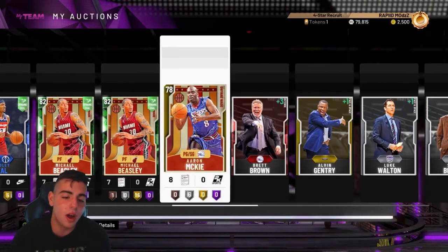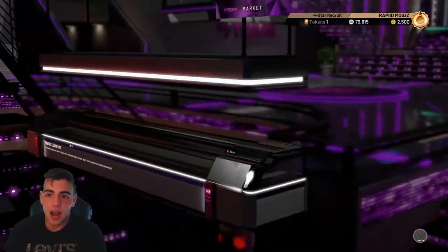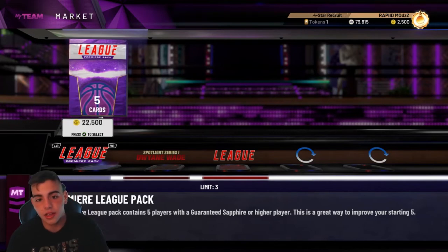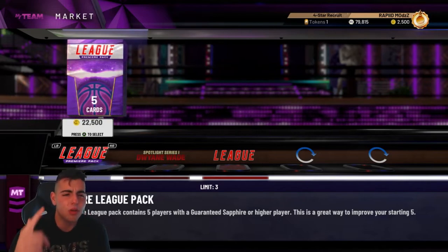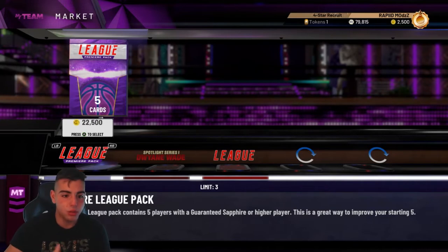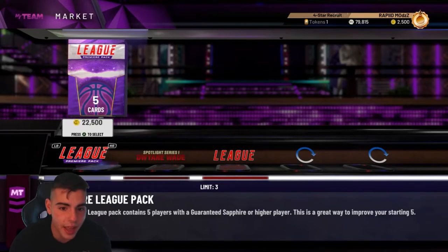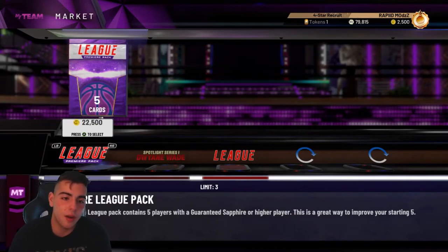This is my auction right here, and this is why I'm going to say do not pop those D-Wave packs. Now listen — the League Primetime Box. These packs were in the game last year, and I'm going to tell you one thing: these packs are absolutely trash. Stay away from them. In these packs, you pretty much always get a Sapphire. I would say do not pop these packs. First of all, they're $22,500. They're too expensive.